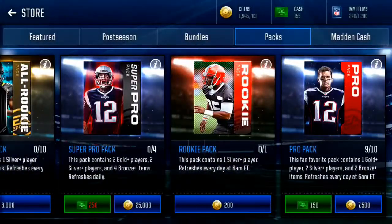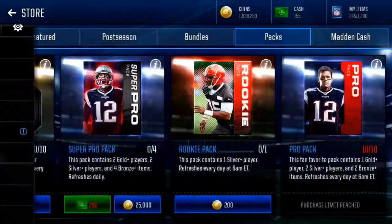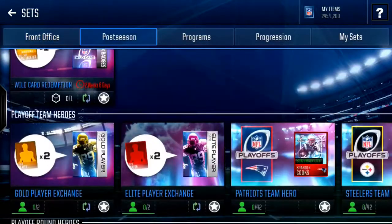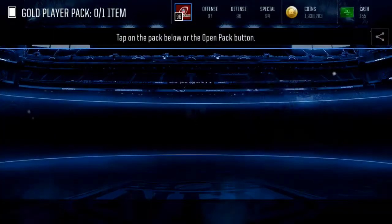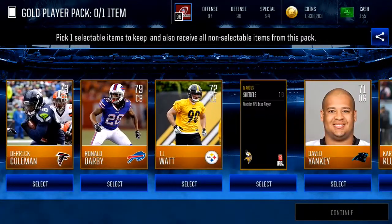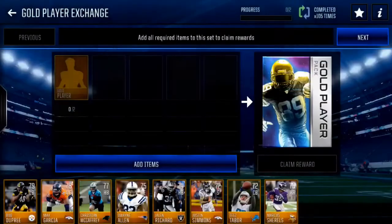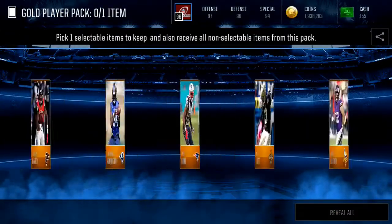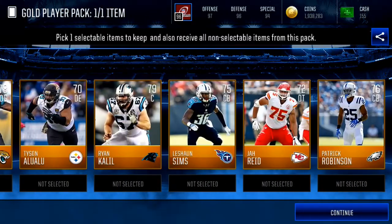Then we get a 78 and a 71. I haven't pulled an elite out of a pro pack in a couple weeks, which is crazy. So let's do this set — usually I get punt returners or kick returners. Got a kick returner and a 79 Michael Kendricks. Next pack: a 70 kick returner and a 78 kicker.